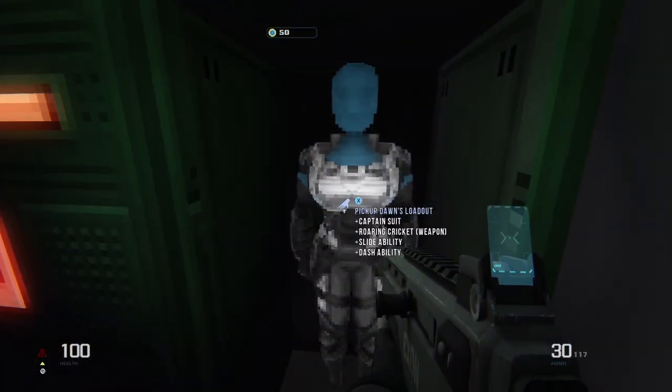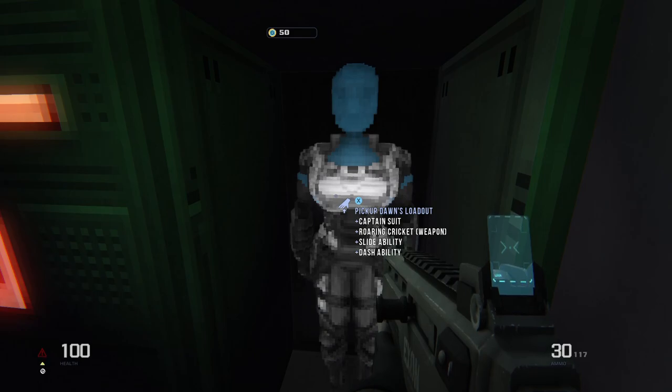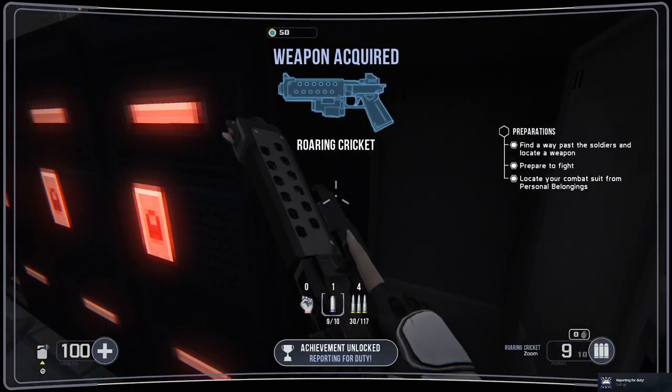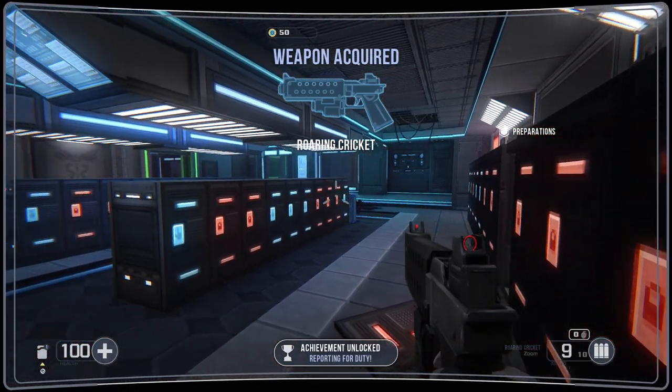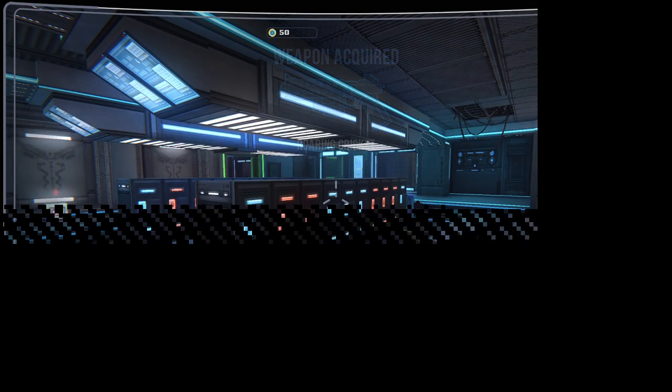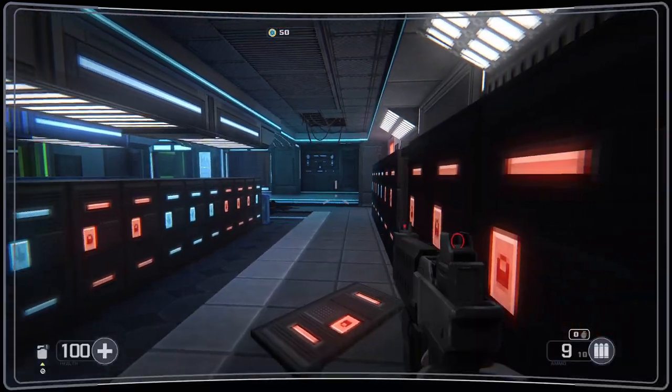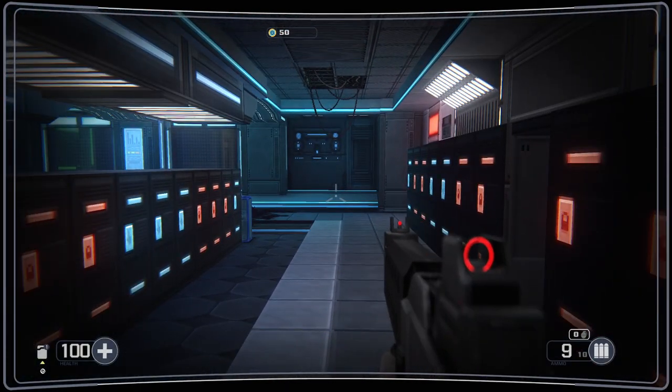Pick up Dawn's loadout — captain suit, roaring cricket. A roaring cricket. Slide ability, dash ability. Very nice. They actually give you the pistol as your second weapon, not the first weapon. Interesting.